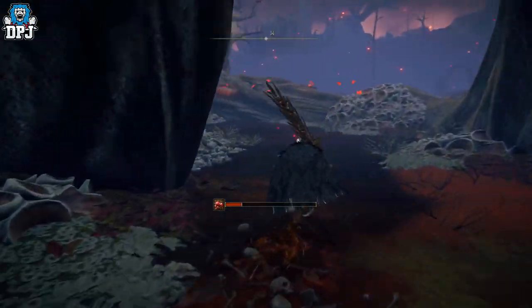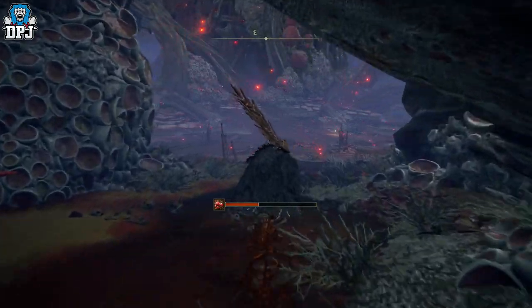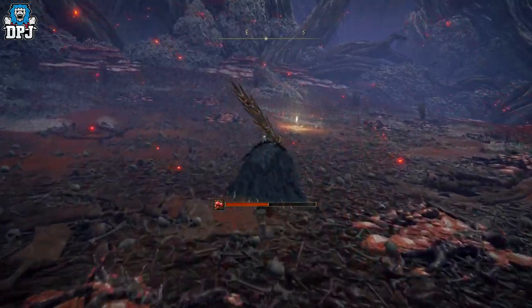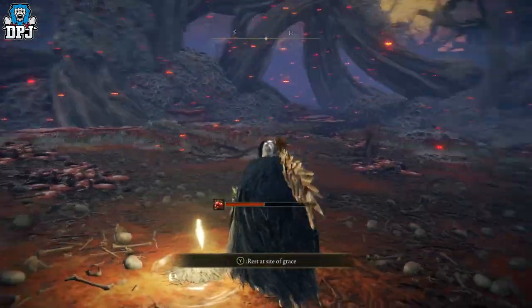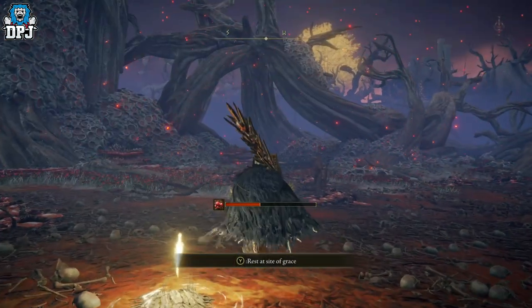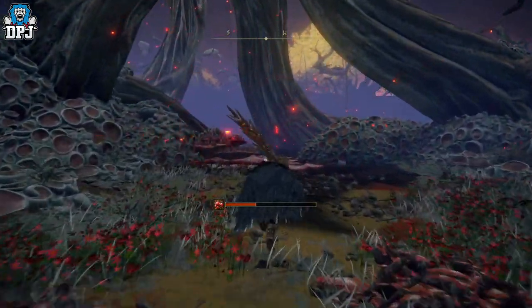The Cleanrot Spear has a drop rate of 1% at 100 discovery. The route I take to farm this you will see on screen now — you can kill 3 of these enemies in about 30 seconds and then just reset at that nearby grace. I use the Heart of Ionia grace, which is in the spot where you kill Commander O'Neill.